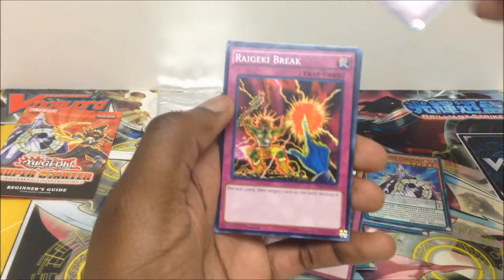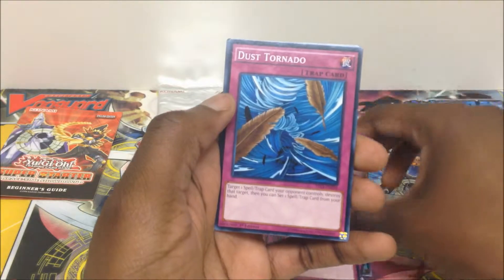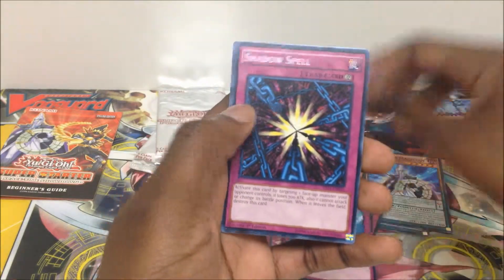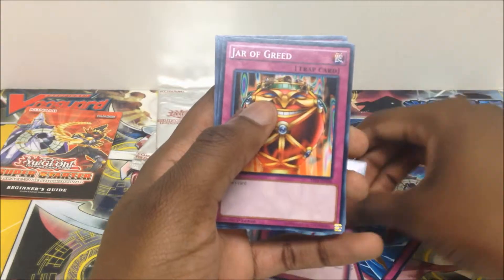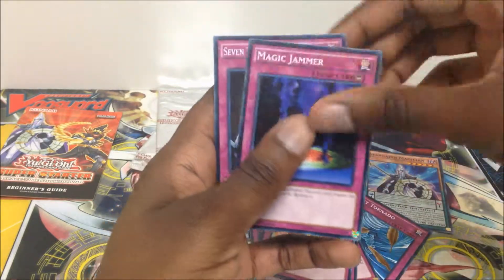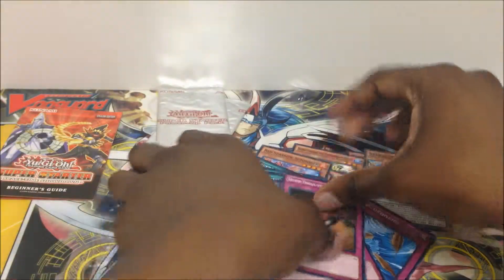On to the trap cards: Trap Hole, Armor Break, Graceful Break, Dust Tornado, Shadow Spell, A Hero Emerges, Silver Bow and Arrow, Jar of Greed, Magic Jammer, and Seven Tools of the Bandit.